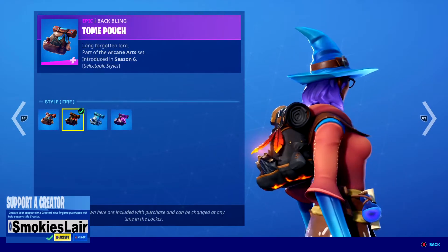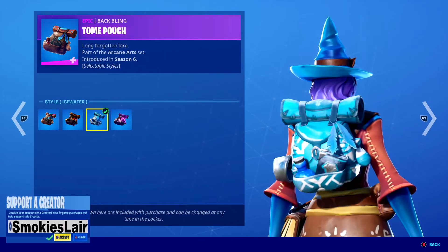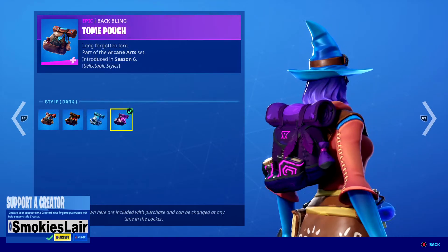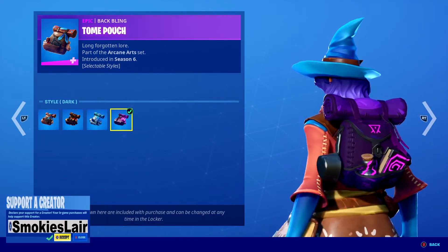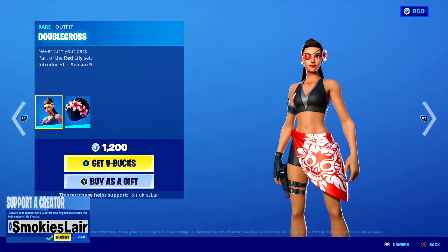After that guys we're moving on over to the back bling that also has the multi-styles too, check this out — fire style, then we got a little bit of Ice Water, like it, and then dark on the back bling — definitely.